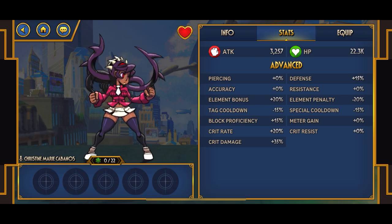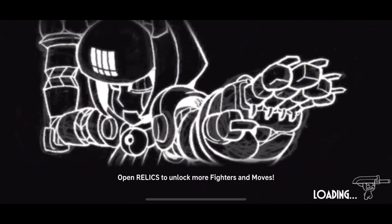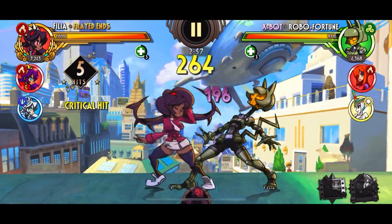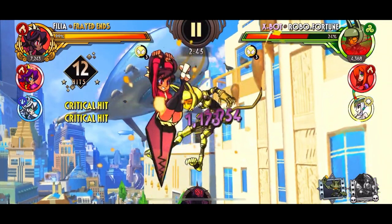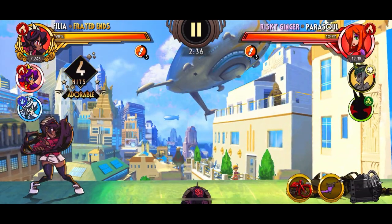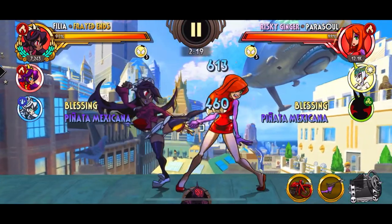Here you can see there's only 15% block proficiency — the stats have gone down a lot, no boosts at all. I'm expecting to take around 300 to 400 damage while blocking, but we'll see. We're also fighting a tougher team. Risky Ginger is anywhere from 10 to 11k. Let's see how much damage she does — 12,000. Oh my god, that hurts. I wonder how much of a difference that extra 26% block proficiency would have made, because those hits are like cannons.